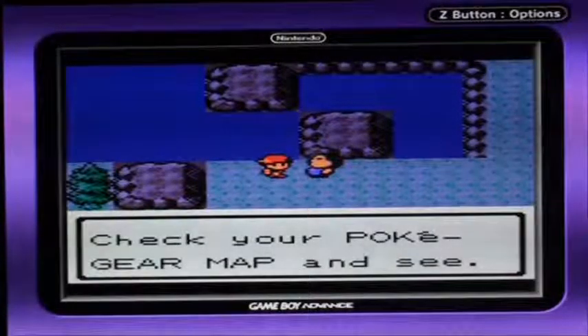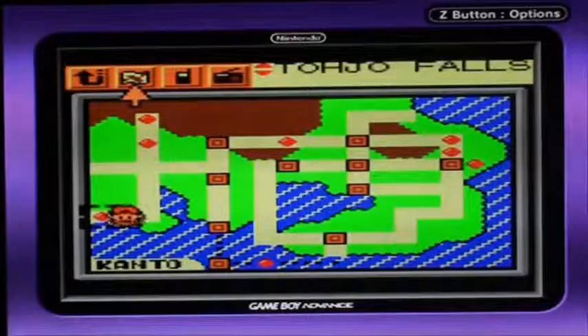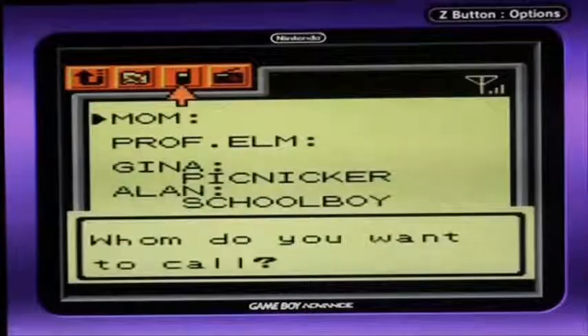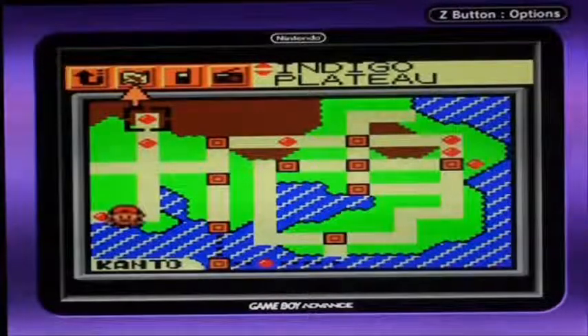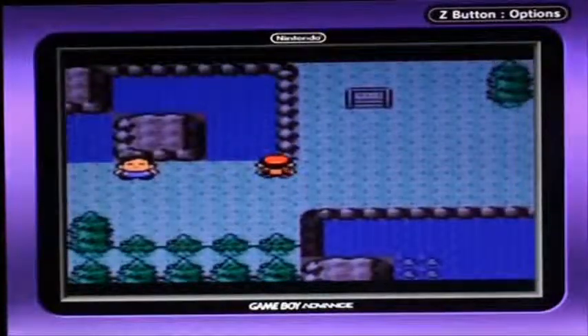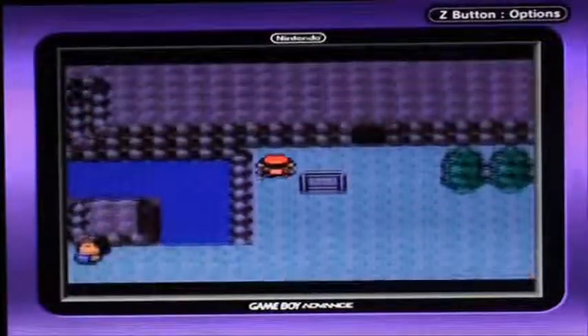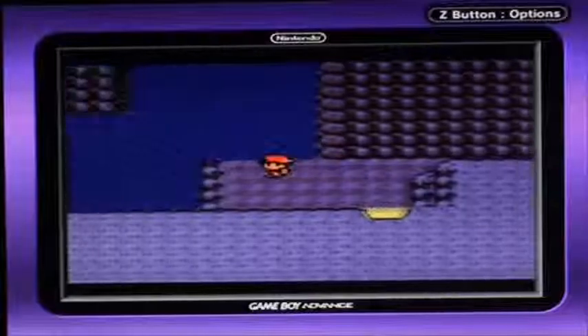Check your Hokie Gear map and see. This is the Kanto region. We have a whole entire new region ahead of us after the main story. Those are your original towns and cities where we've been before when I played FireRed/LeafGreen. As I was saying, Victory Road has no trainers because we have very tough trainers along these routes — Routes 28 and 27.